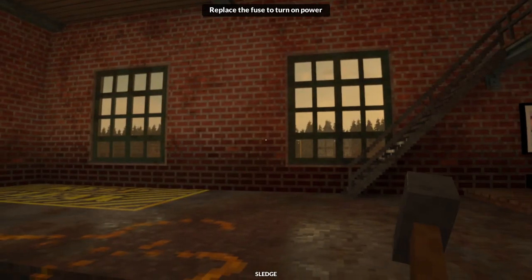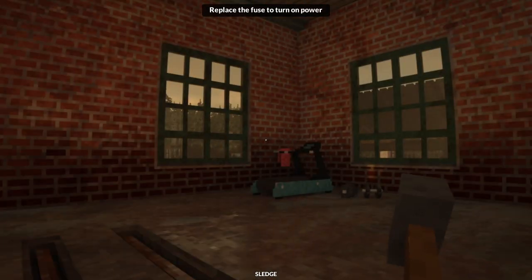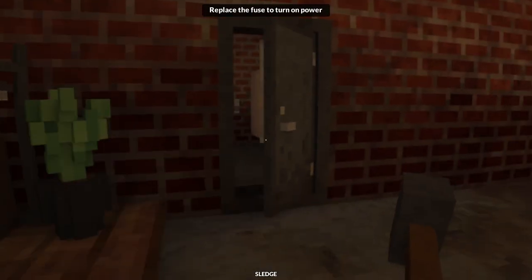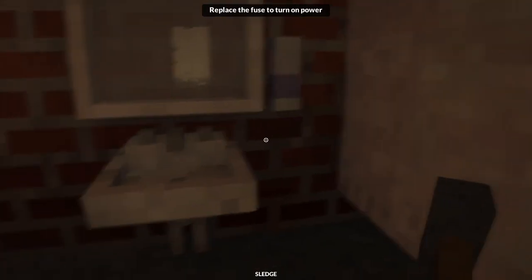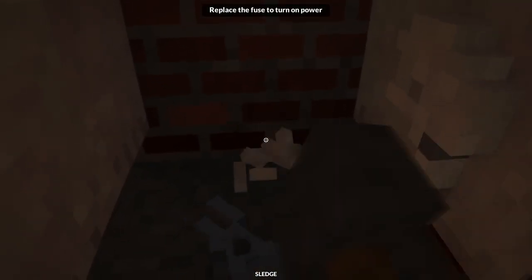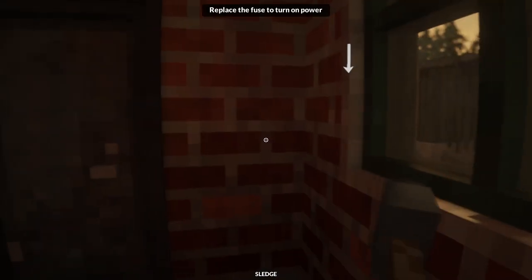And then we've got the piece de résistance - the sledgehammer. Replace the fuse to power on - where is the fuse? Oh, in the bathroom. Look at this - so great! You can get your frustrations out playing this game.